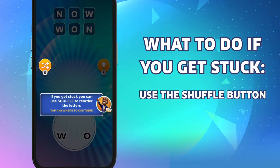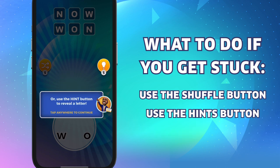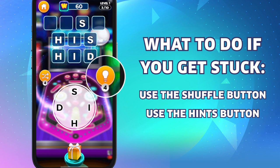If you get stuck during the game, you can use the shuffle button to mix up the letters in a different way, or the hints button that will fill in a letter in the puzzle for you. Just keep in mind that those clues aren't unlimited, so you'll want to use them only when needed.